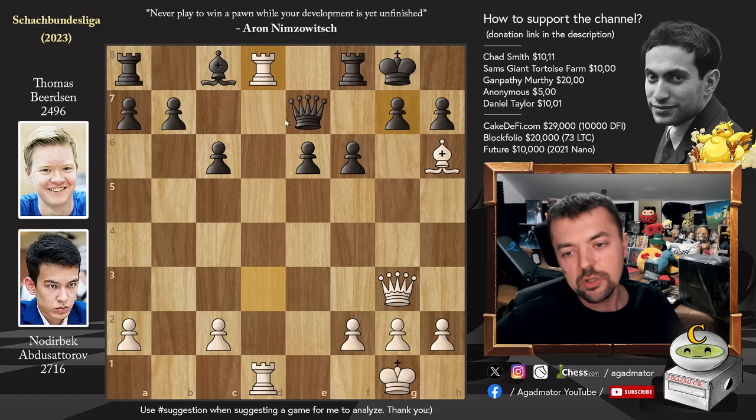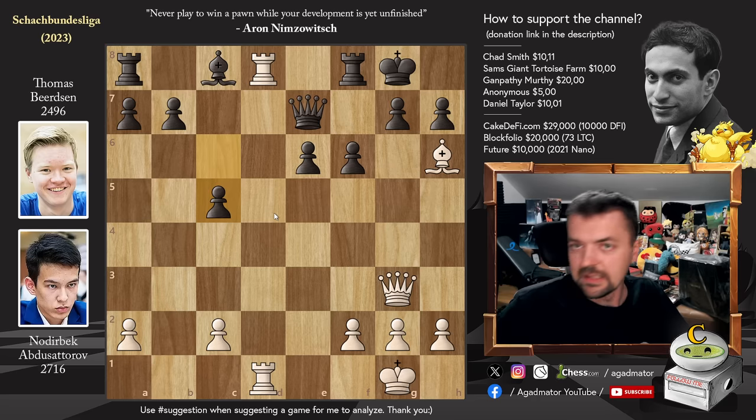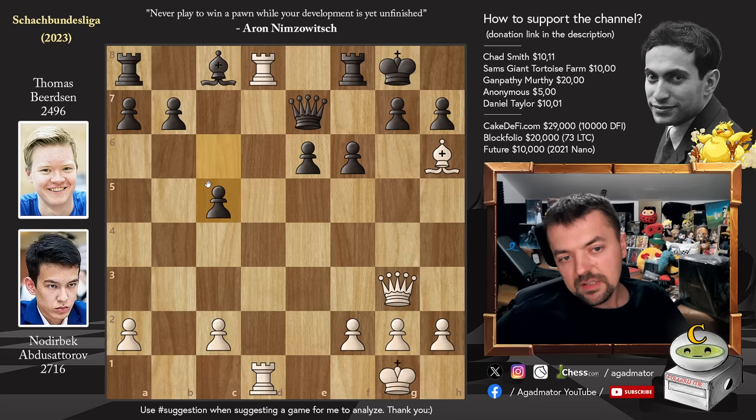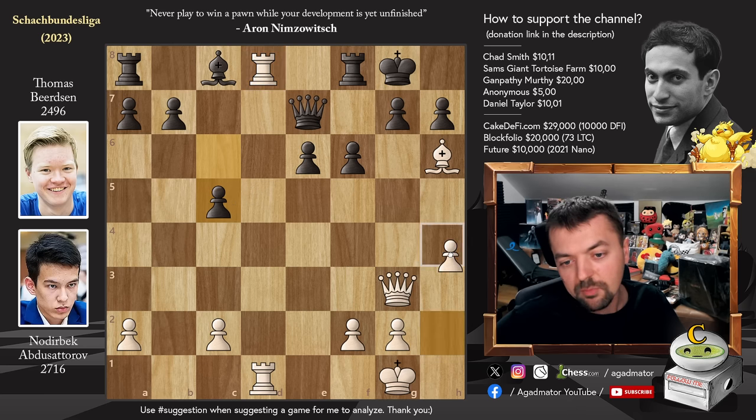The mistake mentioned at the beginning happens right here. You can play b6 or b5, but you cannot play c5 — that pawn should remain on c6, and we'll discuss why after the game. Pawn to c5 is a crucial mistake that loses the game. Feel free to pause and figure out how to take advantage. Black really can't move a piece — even if you played b6, you still cannot play bishop to b7 because rook to d7 puts too much pressure on g7. You can't move the queen, the rook, or really anything. But there were better moves than c5, and the punishment is pawn to h4.